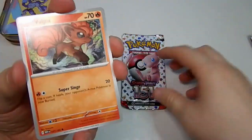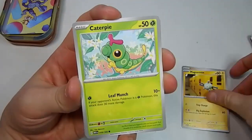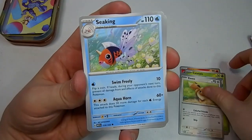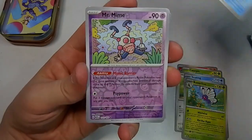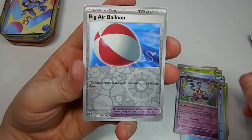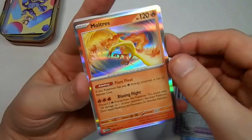We have a Vulpix, Magnemite, Canopy, Eevee, Seeking, Butterfree, Lapras, Mr. Mime Reverse, awesome. Big Air Balloon Reverse, and a Moltres regular holo.